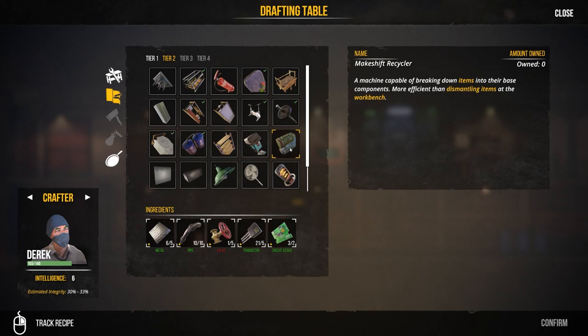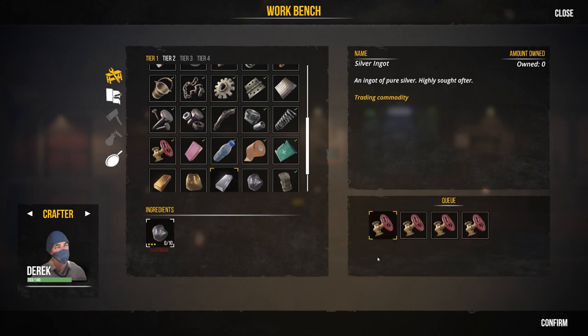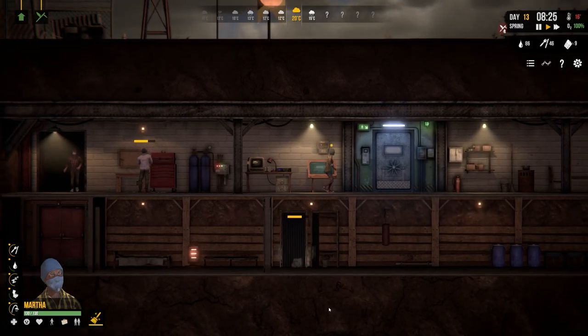The tier two recycler needs four more valves - we can craft one, two, three, four valves so that's covered. Not sure we'll have enough materials for everything else but we'll see how we get on. Just cleaning the shelter as standard procedure.